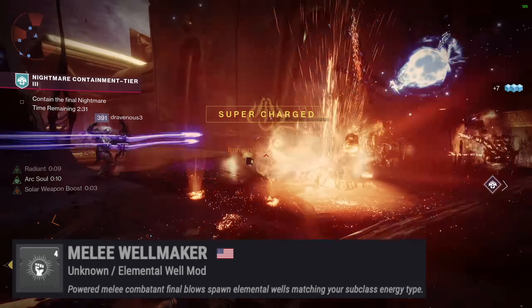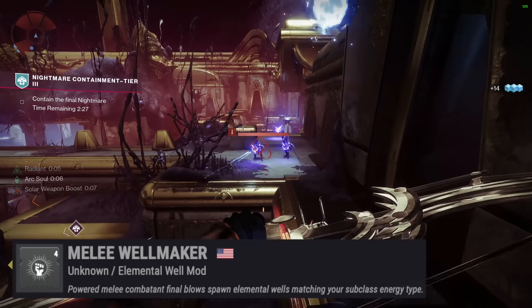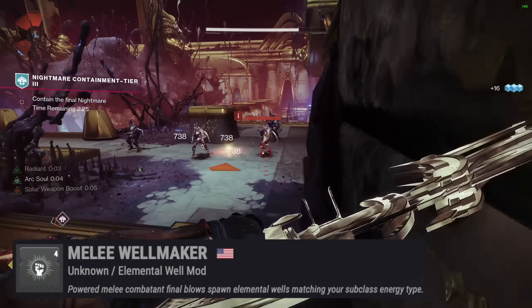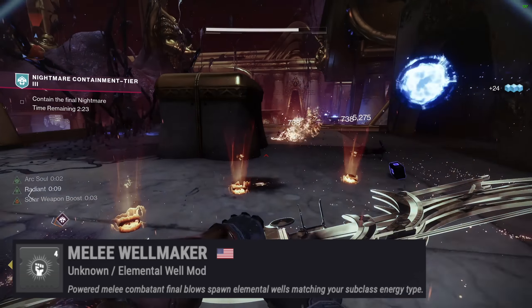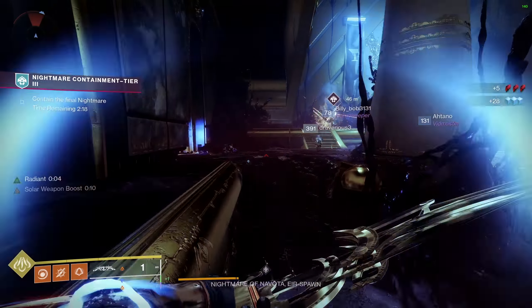Next, we have Melee Wellmaker — obviously on an exploding melee-based build. Melee Wellmaker does exactly what you think it does: powered melee final blows spawn elemental wells matching your subclass energy type.